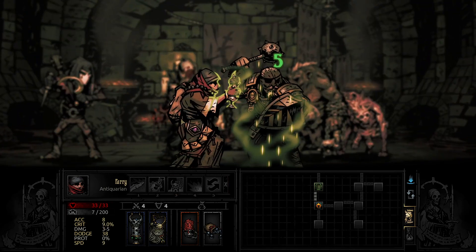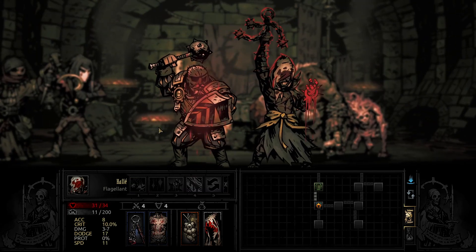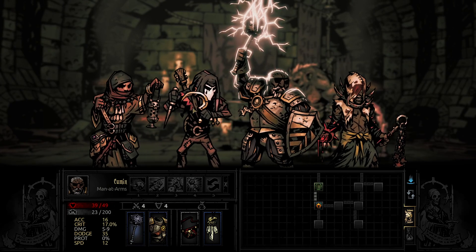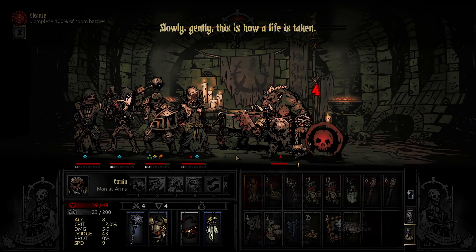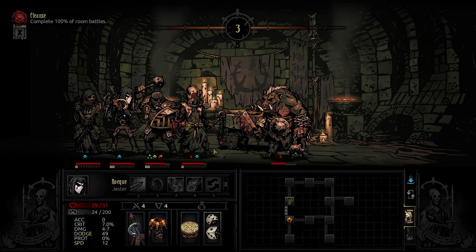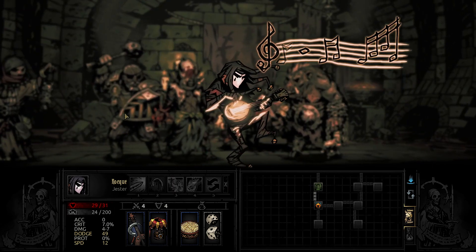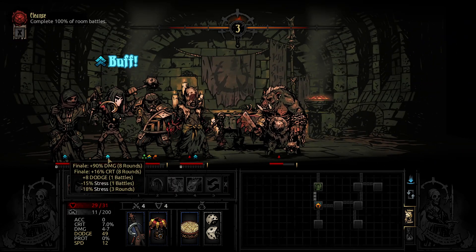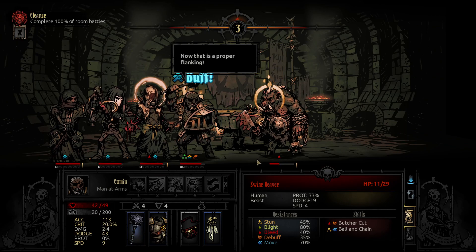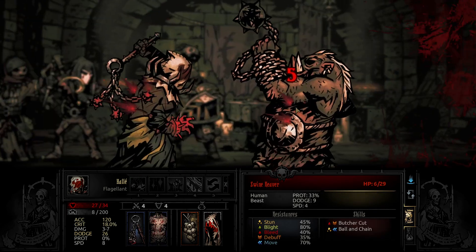It's gonna heal here and here. He bled himself, which is slightly annoying. 23, 24 — 13 off is really good. Just kill him, we can deal with the bleed.